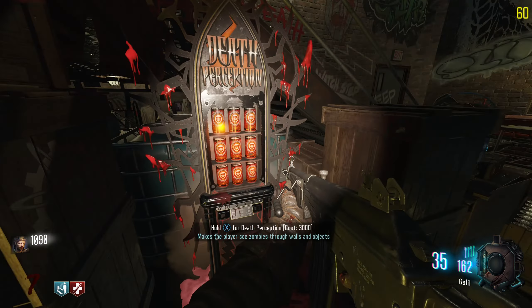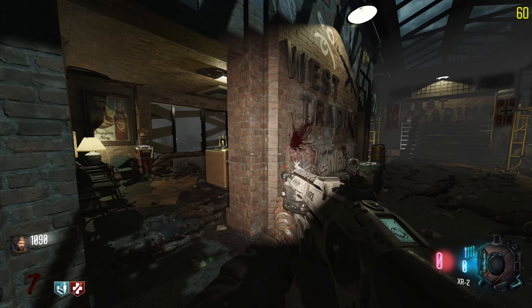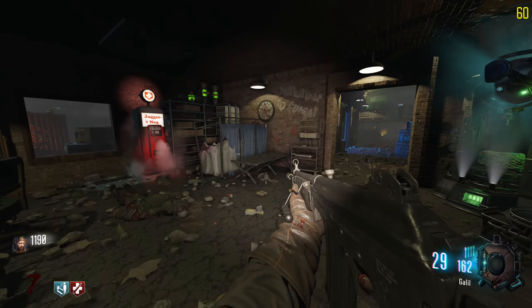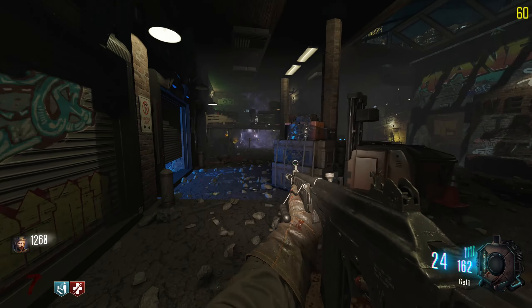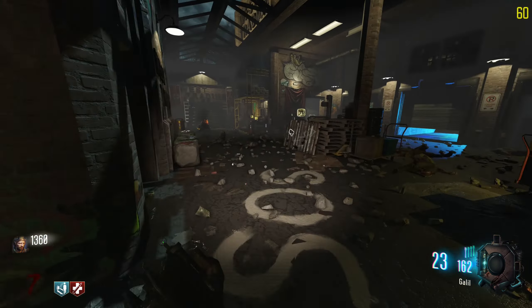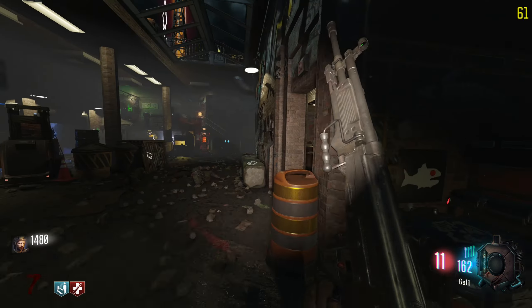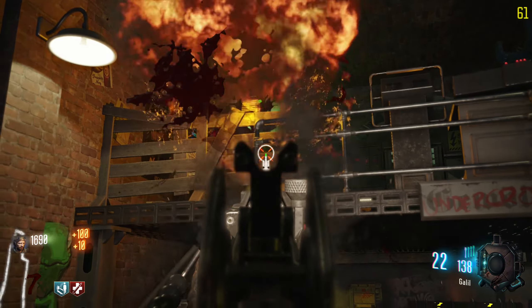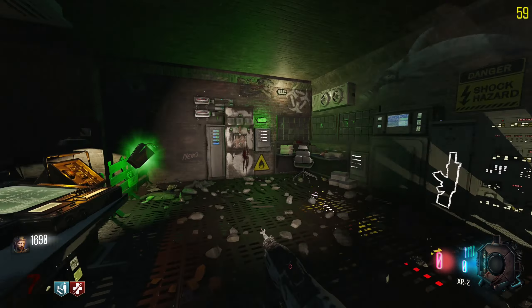Oh my god — are those actually Plague Hounds? That'd be pretty cool. Wait — they are not. I've been trolled, ladies and gentlemen — fake Plague Hound round. They are literally just BO3 dogs with like 0.1 HP. One hit to the head, maybe a three-hit to the body. Anyway, got the Max Ammo here.